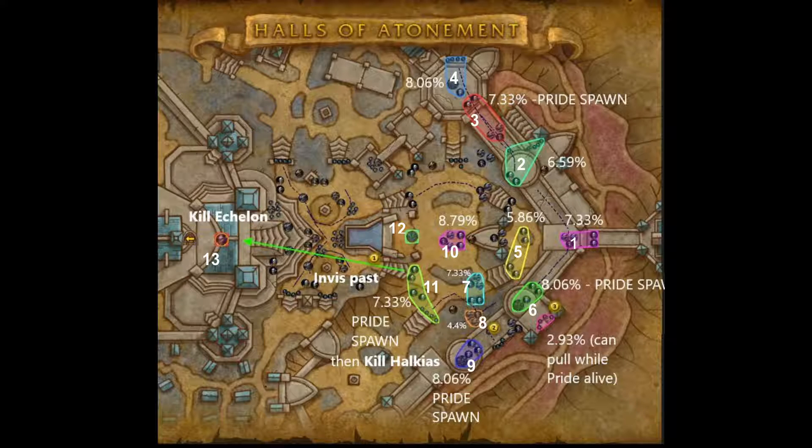The next pull is going to have a Shard of Hycaias in it. As he gets low he does a thrashing AoE, so you're going to utilize the Pride buff to knock that out. This big pull is worth 8.06%. After that, come back and do the pull in the middle — the yellow one — which is worth 5.86%. Those mobs are standard: just kick some spells as you can and it's pretty straightforward.